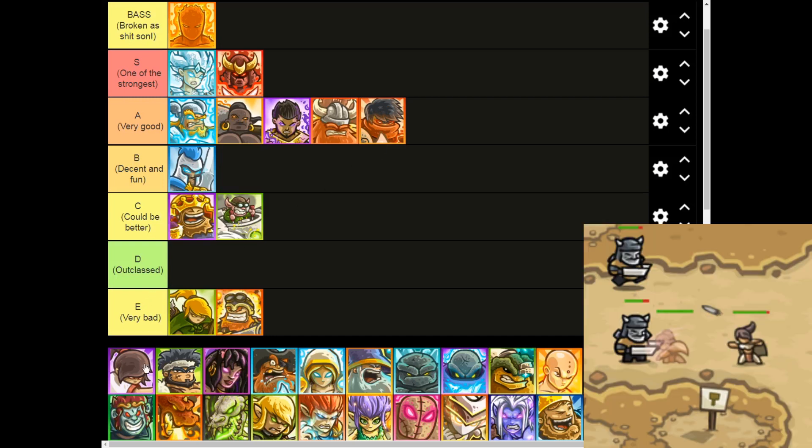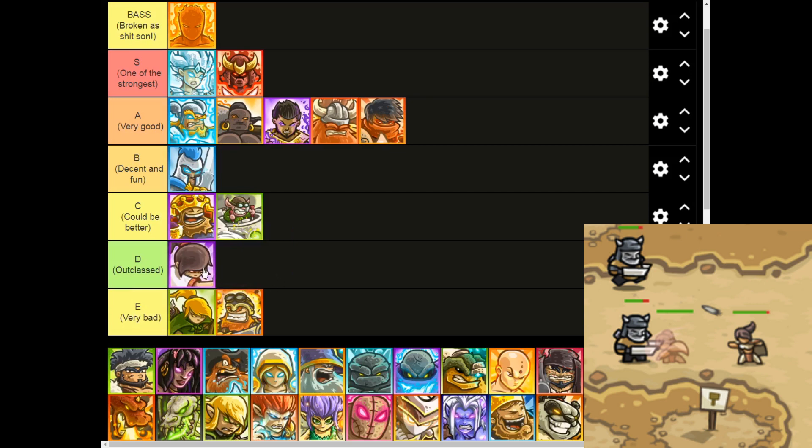Moving on to Mirage. She's kind of like Illyria, but she's actually pretty decent in some cases. She has a 60% chance to dodge any upcoming melee attacks and she can dash backwards and keep on shooting, which is pretty good. She also has an ability that can instakill from time to time. I'm gonna put her in D. She's still outclassed, but she is not too bad.